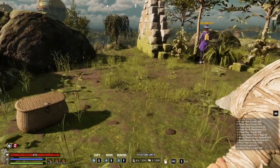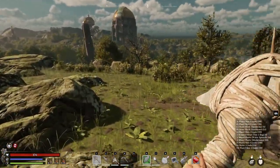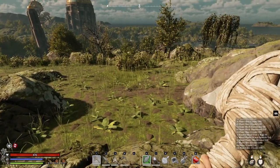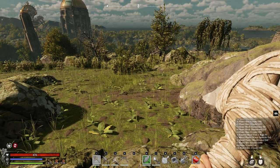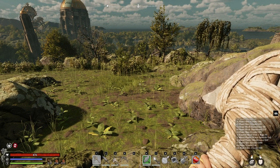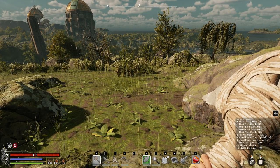Heading into combat, early on I recommend the pickaxe. Because of its downward arc, you're very likely to get headshots, and it has a lot of weight behind it so it will stun enemies. At the same time, pick the weapon you feel comfortable with, but remember that each enemy has different weaknesses and strengths.